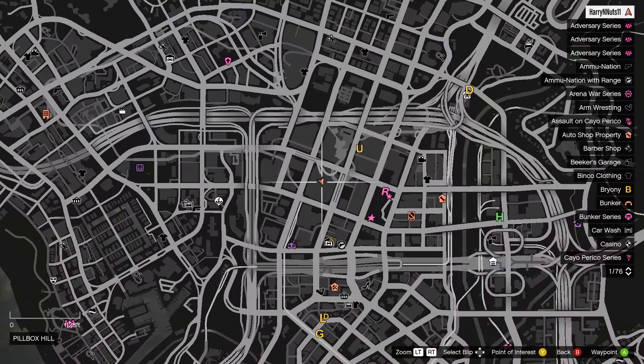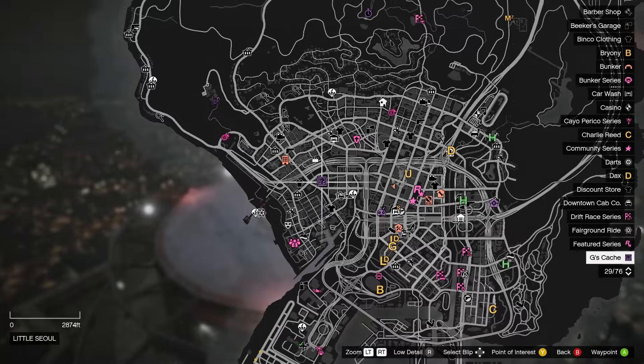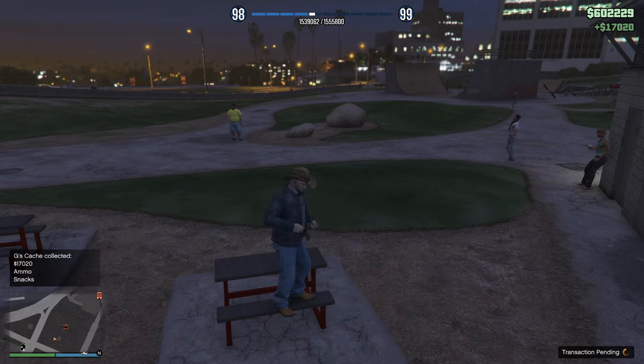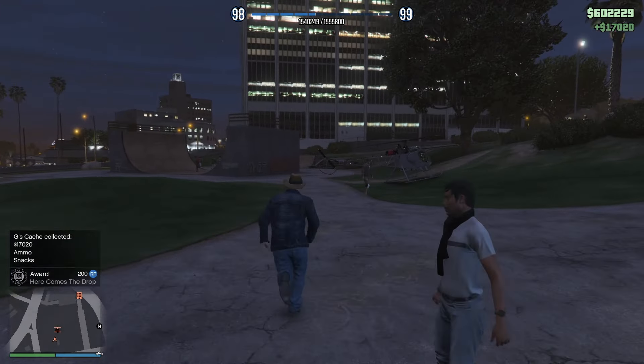The last bonus is doing G's cash. Simply find the logo on the map and head on over to it. Once you're there you'll have a gray circle — look around the map for the G's cash, pick it up, and you'll be rewarded seventeen thousand dollars. It'll also refill your ammo and your snacks.